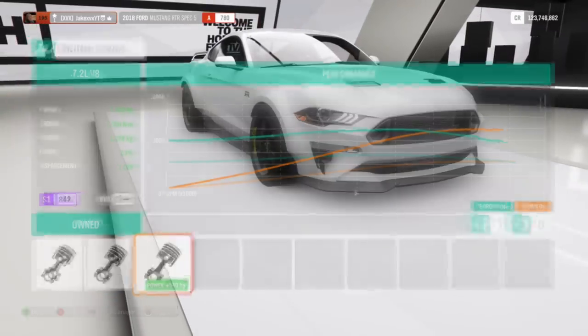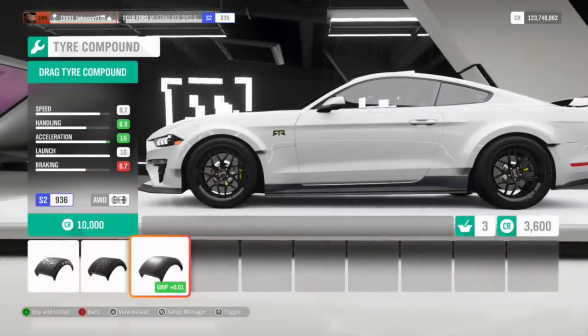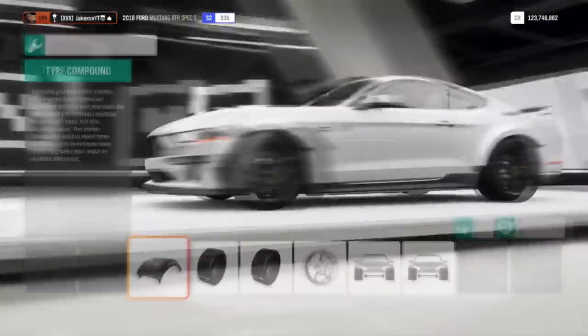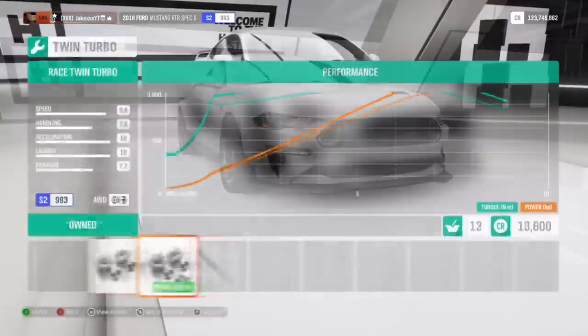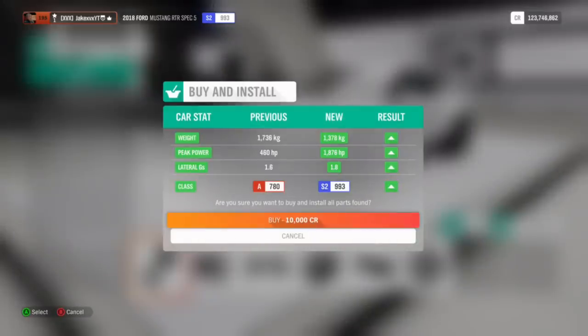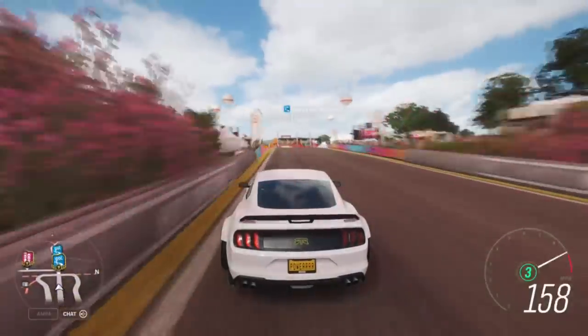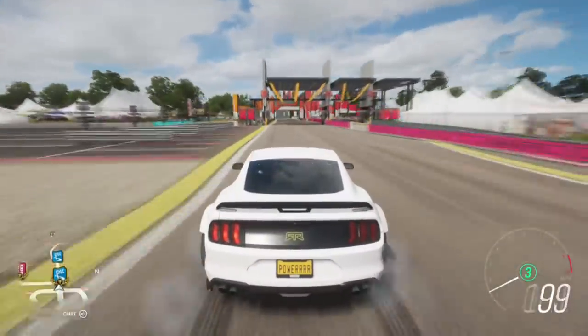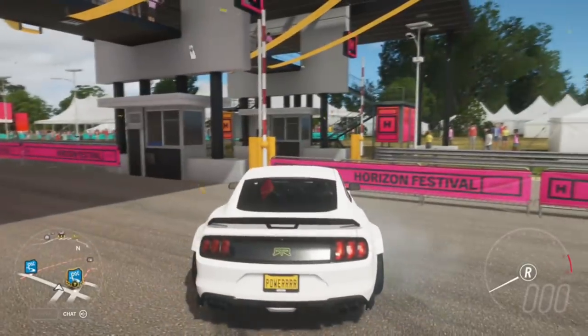So we need to pop the engine swap in it, which gives it 1,000 horsepower. I'm going to pop it up to all-wheel drive just for the time being, we'll pop it back down later. But everything else is just going to be fully upgraded with lots of drag spec type things. There we are — 1,876 horsepower, 1,378 kilograms, which is quite light, to be honest. Oh my god, that acceleration off the line is mental. It's so much fun, and it sounds awesome as well. It's actually got a nice sound.